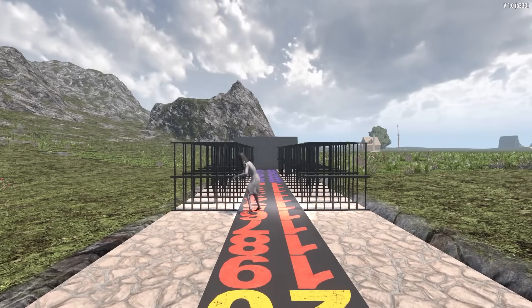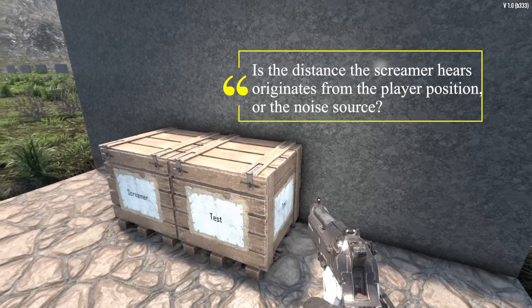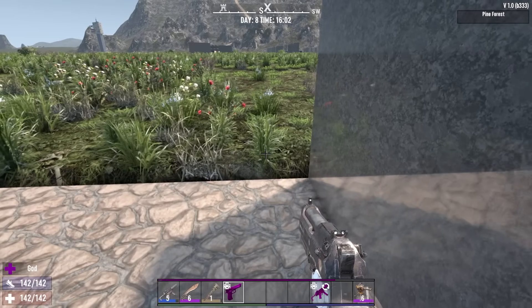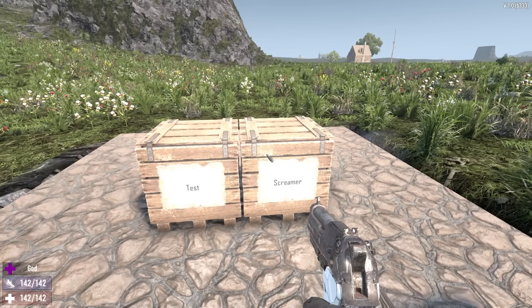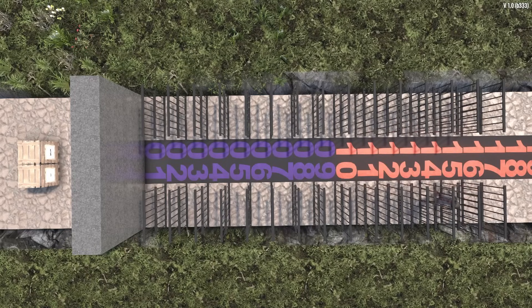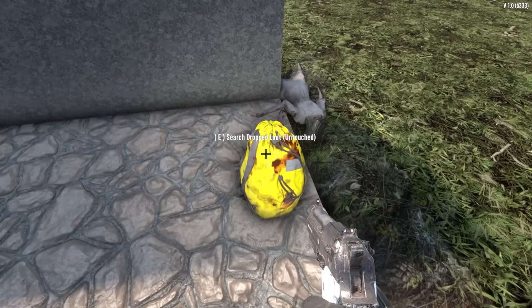Someone pointed that out, so thank you. Our first question we want to answer: is the distance the screamer hears originating from the player position or the noise source? To answer that, I'll be standing by the wall where we stood last time, but I'll open the chest from further away. So if it's based on player position, placing her one block closer than the minimum distance will cause her to come running. If however it is based on the storage location, you'll be more than 16 blocks away and she'll ignore us. After running that test, it would appear it is based on the player's position.